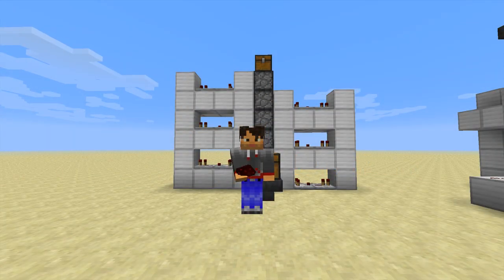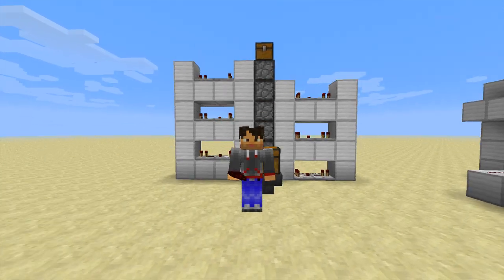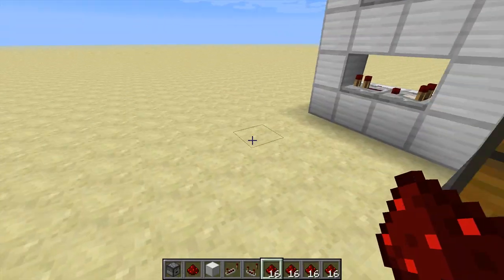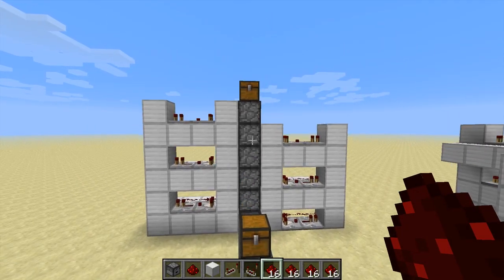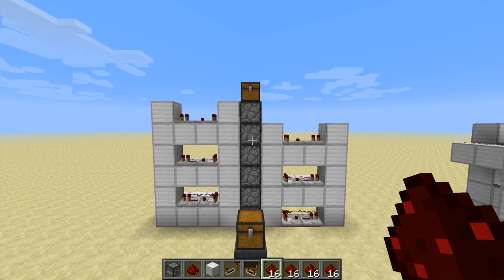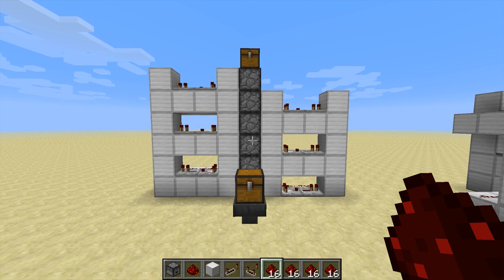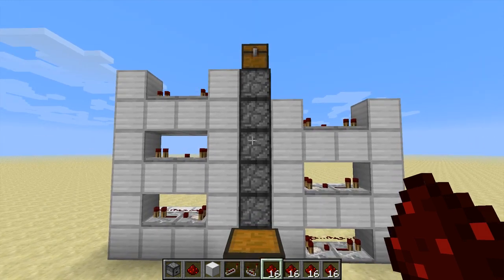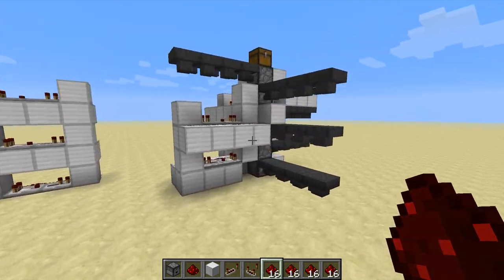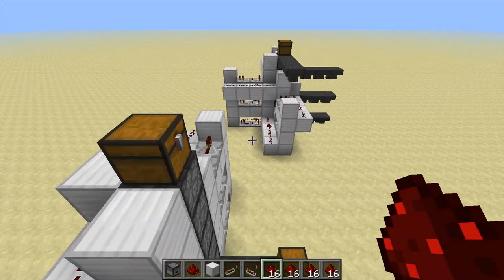Hello peeps, this is Druckert with another little redstone tutorial. We are dealing with item elevators, or drop elevators. The reason for that is I was messaged by a guy who mentioned he is not good at memorizing designs in redstone, so he would just have to have one universal, everywhere-applicable design that he just has to memorize and it will always work.